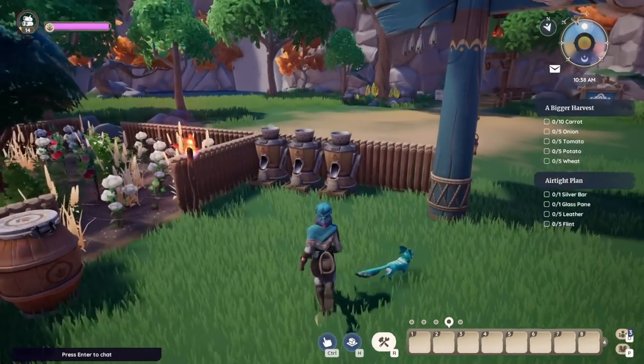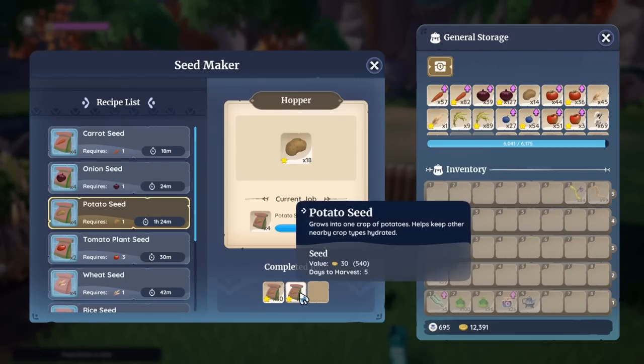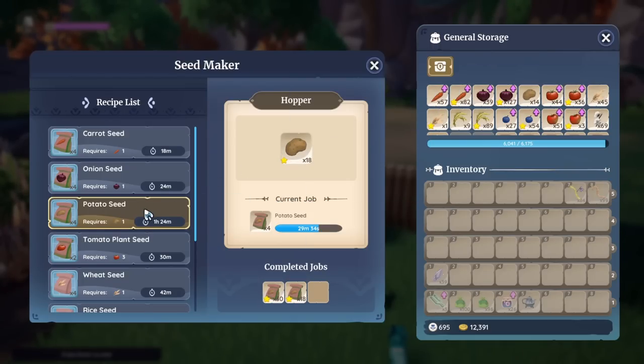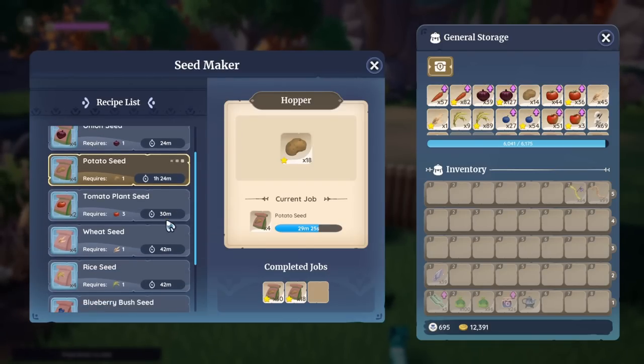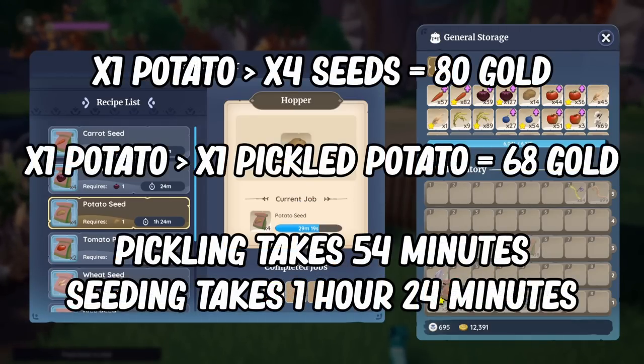When it comes to seeding, it's a different equation — seeding is one of the most profitable, fast, and easy ways to get money in Palia. I just leave these going. I put the potatoes in and they go. Potatoes give you quite a bit of money — one potato gives you four seeds, but it does take an hour and 24 minutes, so it's a long one. But they will give you quite a nice amount of profit.